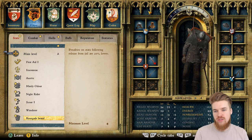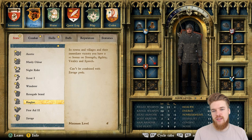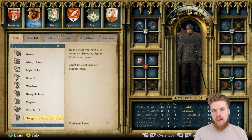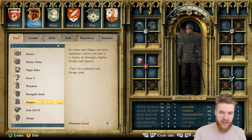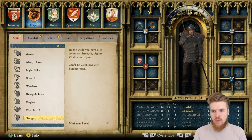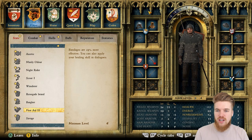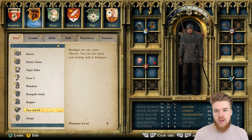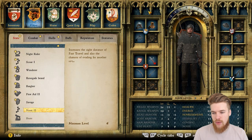Renegade brand: penalties on stats following release from jail are 20% lower — good for a sneaky class but not getting it yet. Burglar gives you a plus-one bonus to strength, agility, vitality, and speech in towns and villages. Savage does the same thing but in the wilderness instead. I can't decide which one I want right now since I spend time in both areas. First aid two: bandages are 25% more effective and you can apply your healing skill in dialogues — useful for quests where you can examine wounds and open new dialogue options, good for a diplomat or rogue character.